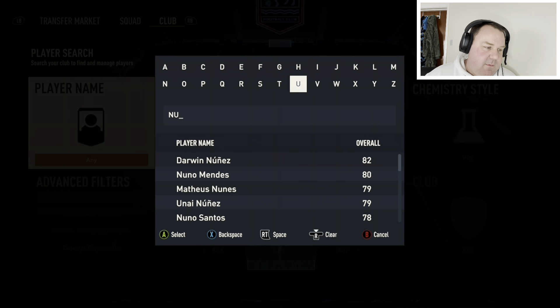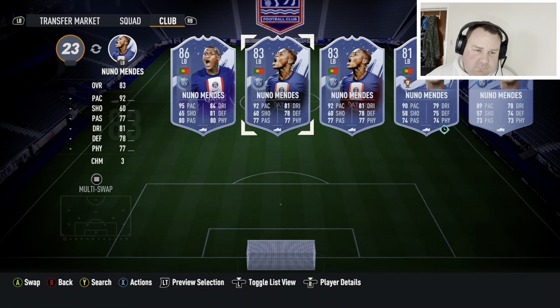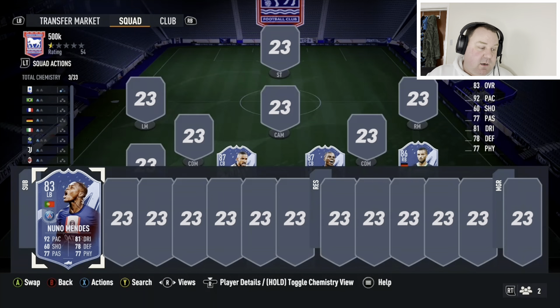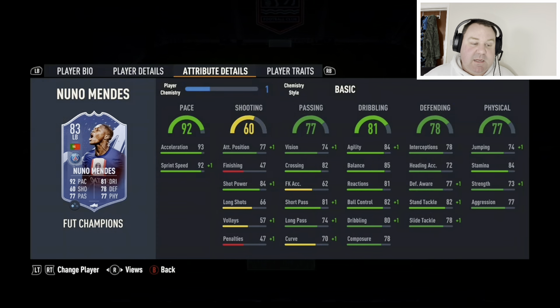At left-back we're back to Ligue 1, and it won't surprise you that we're going for a PSG player. I have to be honest — I do believe this card is overpriced. There's a massive shortage of decent full-backs this year, and that coupled with how easy he is to link is why he costs what he does — 50,000 coins. I think that's a little bit much, but he'll do the job. Put an anchor on him: top-end pace, passing is good enough, dribbling okay, defending and physicals decent. Just a solid left-back.